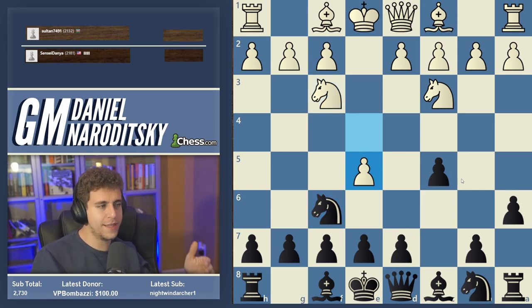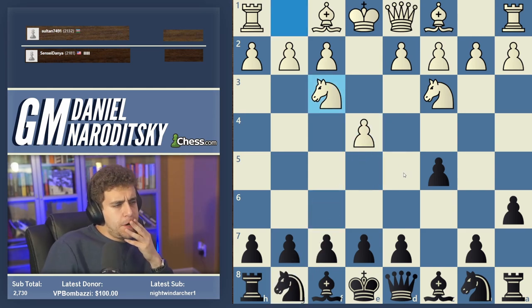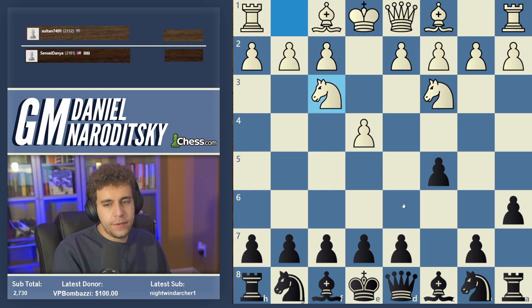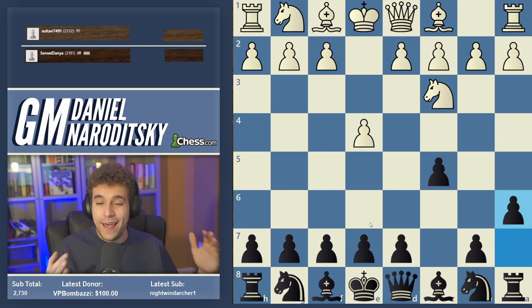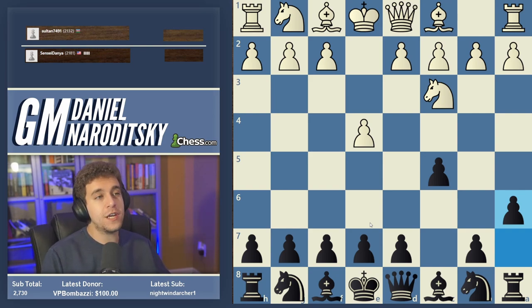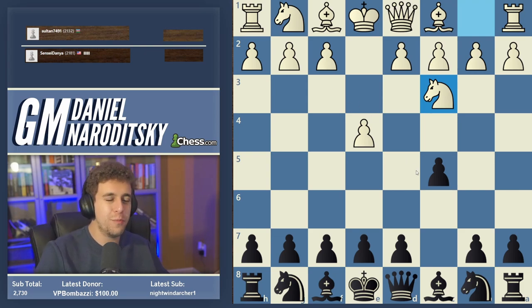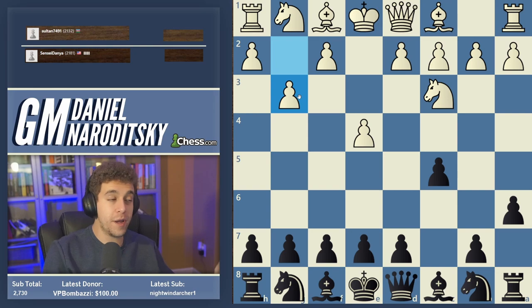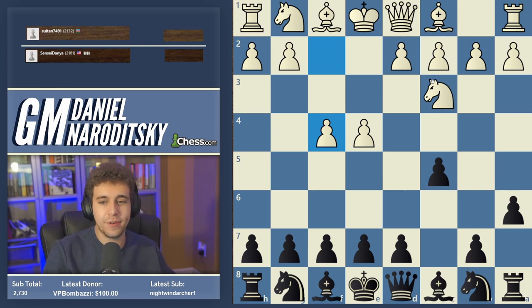If you play the knight-orf Sicilian and White plays knight f3, you should play d6 but not knight f6, because that allows the nasty e5. Most of the time when people go knight c3 they don't go knight f3 on the next move anyway — they play one of two openings: either the Closed Sicilian with g3 (very popular in the 70s and 80s, still reputable), or the Grand Prix Attack with knight c3 and f4.